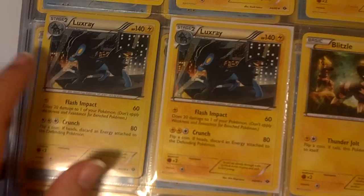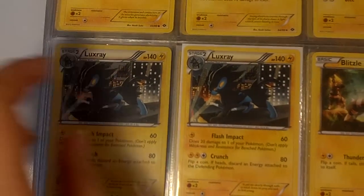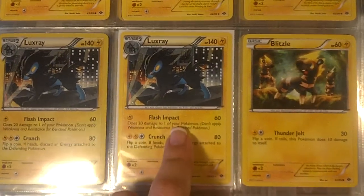And here's the Hollow version of Luxray, although it's really hard to tell — he is Hollow. And this guy's non-Hollow; he's the one that comes in the theme deck.